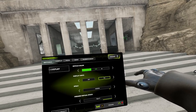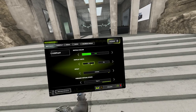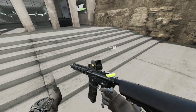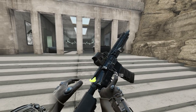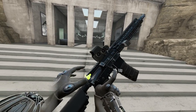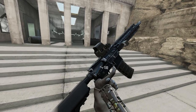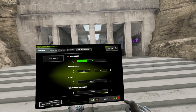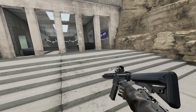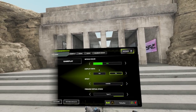To change your reticle color, simply trigger-grab the menu and slide it around. Next is display hints — when you unload your weapon you'll see the charge handle glowing bright green, signaling you to pull it. You can turn that off if you prefer. It's great for newer players to understand how to play and to know if you're out of ammo.